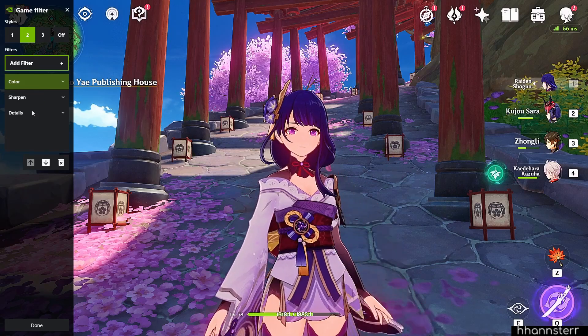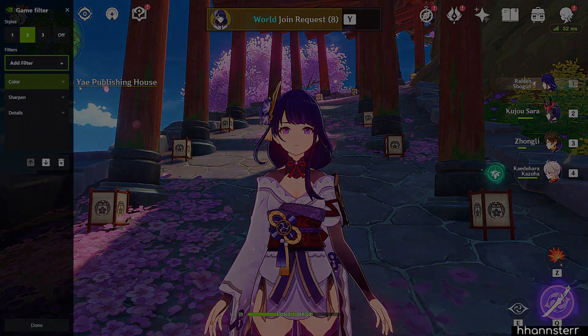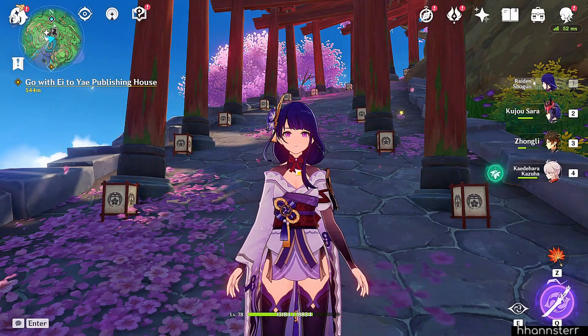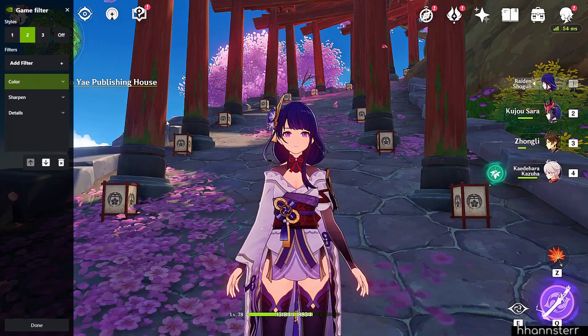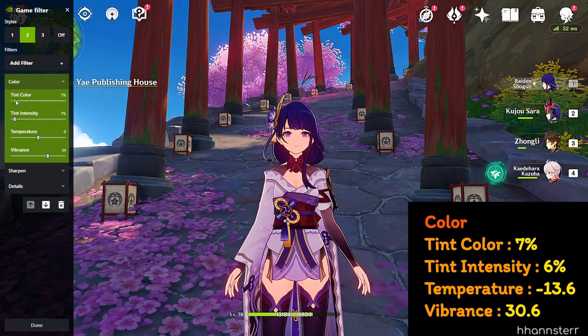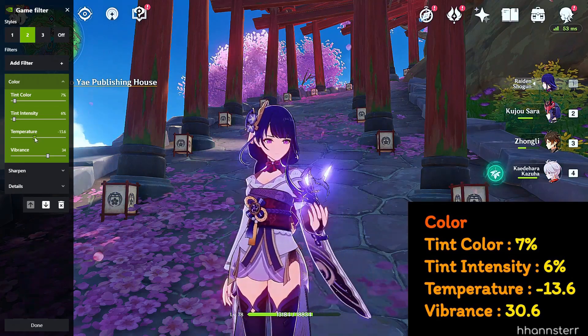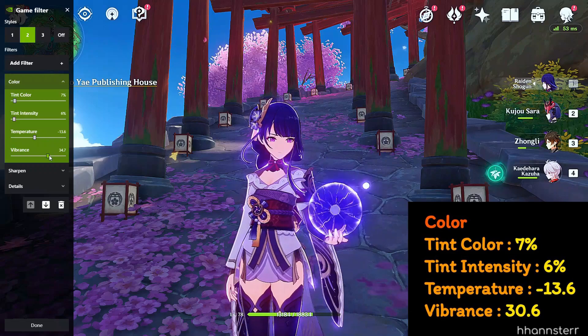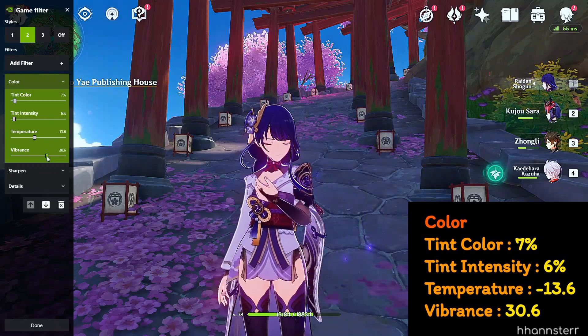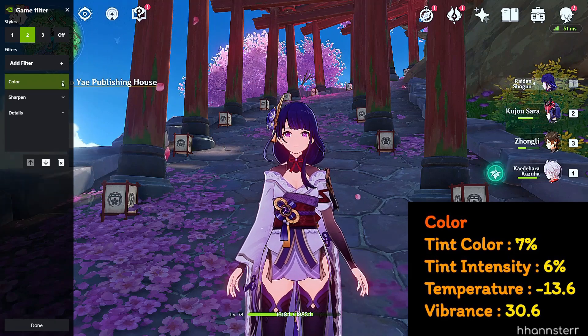One thing to keep in mind: my settings are for my own preferences. Different screens will provide different kinds of details, so be sure to do further customization to suit your own liking. Let's start with the easiest one — Color. Tint Color will add a layer on top of your picture. Tint Intensity will increase the intensity of the color you chose. The left side of the Temperature slider will make it more blue, and red on the other side. Lastly, Vibrance will help you bring out more saturation from your picture.